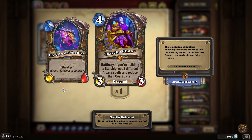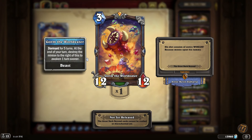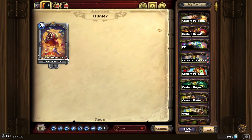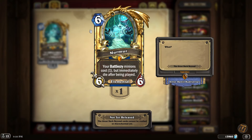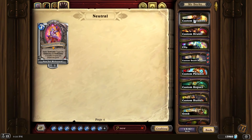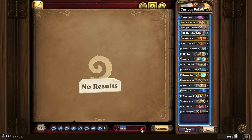So we got some new cards. We got Exarch — Battlecry: if you're building a starship, get three different Arcane spells. Still don't even know what a spaceship is. We got the Full Art Worm — Dormant for five turns; at the end of your turn, destroy the minion to the right to awaken one turn sooner. We got Murmur — Battlecry: minions cost one less but die immediately. I actually want to fight for this; I think there might be some cool decks with Shudderwock. And finally we got Velen — Taunt, Deathrattle: trigger the Battlecry and Deathrattles of all your other Draenei. I hope that's how you pronounce it — if not, please tell me down below.